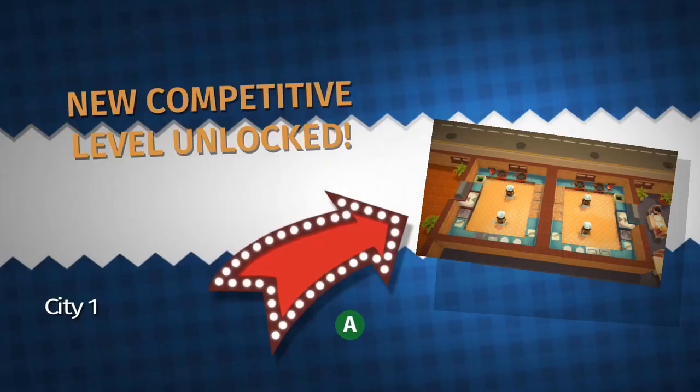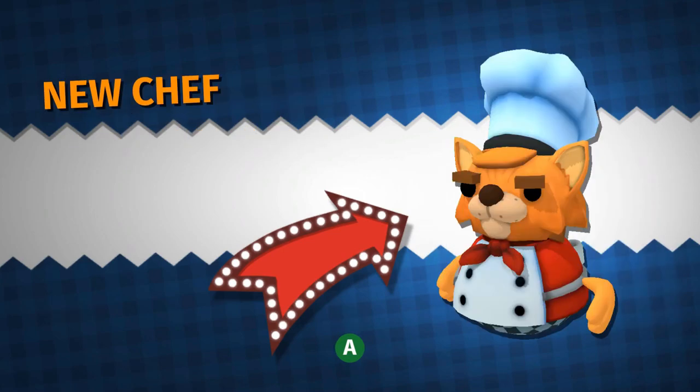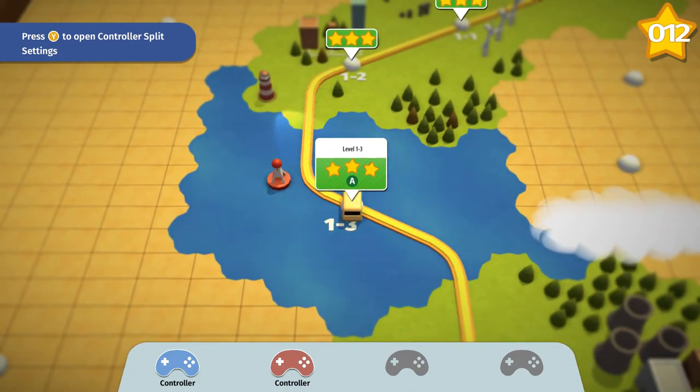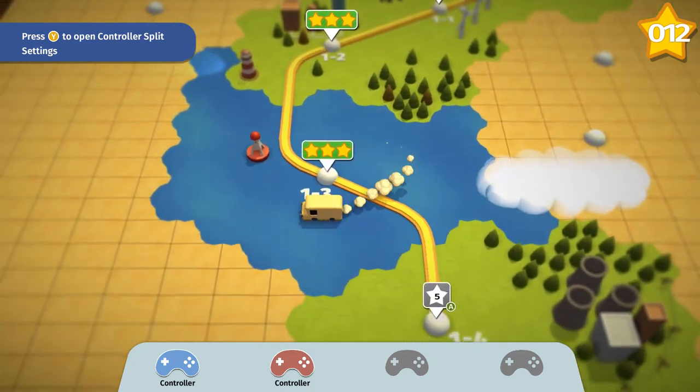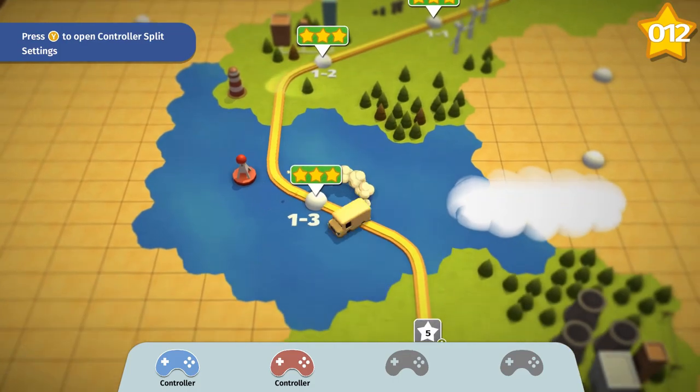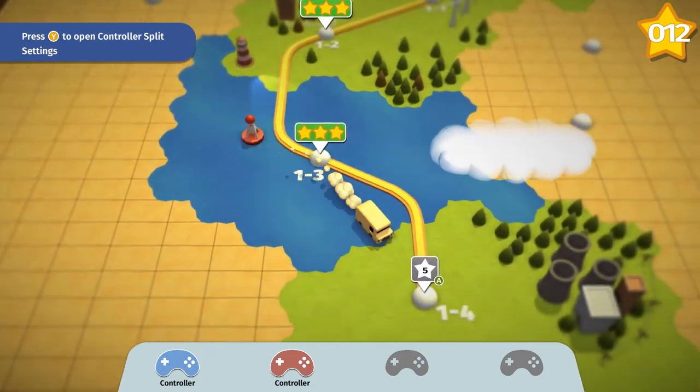Got a new competitive level unlocked — I can play that too, yeah, sometime. And a cat! I'll be the cat next time. So I guess that's it for the first episode. Thank you guys for watching. If you enjoyed the video, click the like button, subscribe for more, and we'll see you next time — yeah, in that nuclear station. Bye bye!